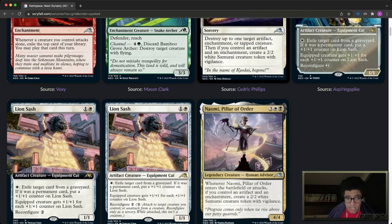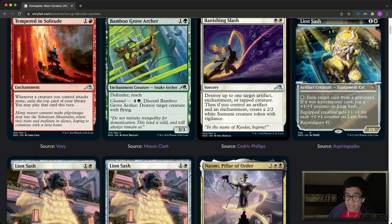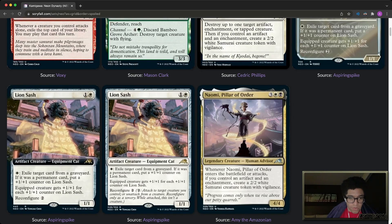Next up we have Lion Sash, which is a goldie in my opinion. It's got a nice little art — just loving it, it's amazing. Lion Sash is one and a white for an artifact creature equipment cat. For a white, exile a target artifact card from a graveyard, or a target card from a graveyard if it's a permanent card, and put a +1/+1 counter on Lion Sash. Lion Sash gets a counter for each permanent card exiled.